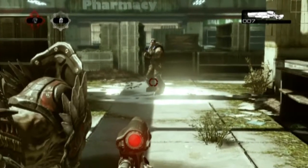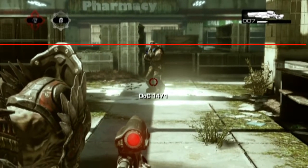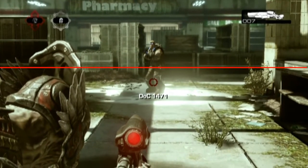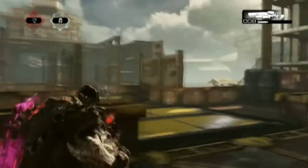Heights is the first thing we're going to be discussing. You get two main heights: one is your head height, and the second is waist height, which is basically halfway down the character. Take note of these two heights because these are the two main heights at which you get headshots.